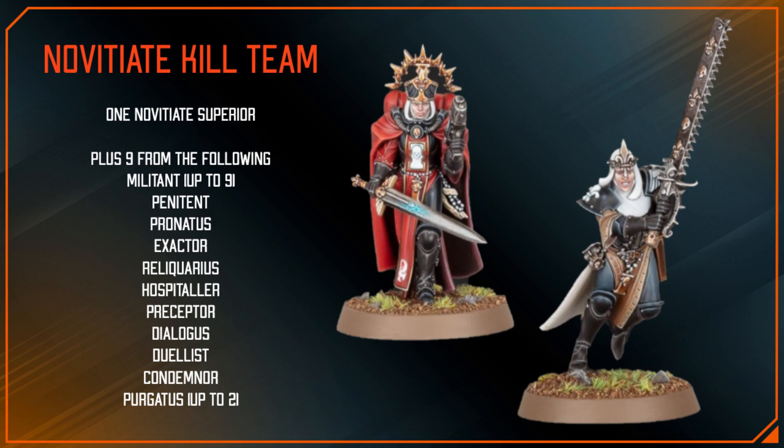In order to build a Novitiate kill team you have to take a Novitiate Leader, then you choose nine different Novitiates. Novitiate Militant operatives can be selected up to nine times — those are just the basic Novitiates — and then the Novitiate Purgatus operatives can be selected up to two times, and each other option can only be selected once.